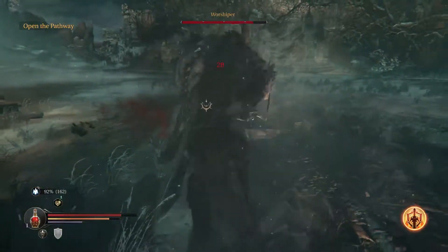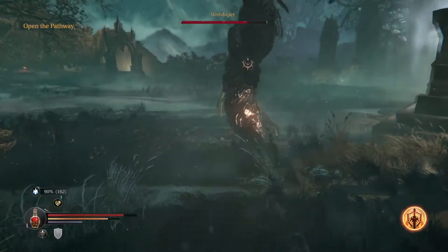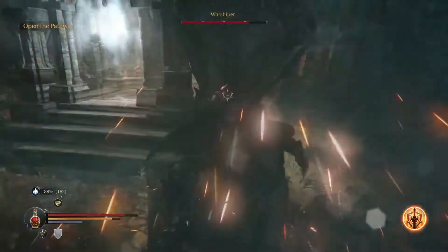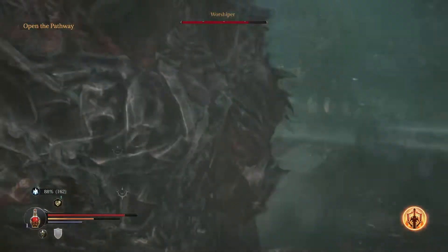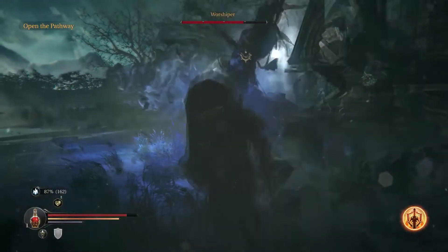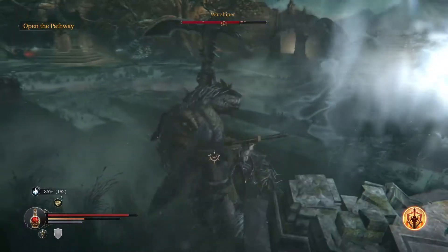The boss is going to follow a very standard pattern of 2-3 attacks followed by a quick stop, and then as long as you're close he's going to slam his weapon into the ground, stunning you if you're caught in the blue aura he gives off, as well as slightly outside of it — so be aware that the range is a little bit deceptive. Your weapon may not be identical to mine, so you'll need to test how many swings you can get in before needing to stop and back up to get out of range.